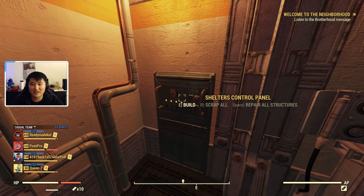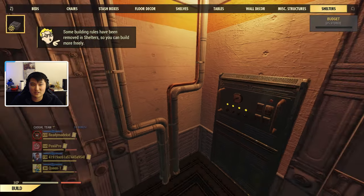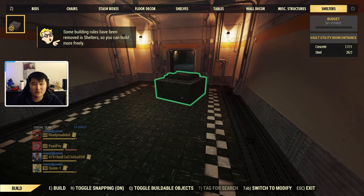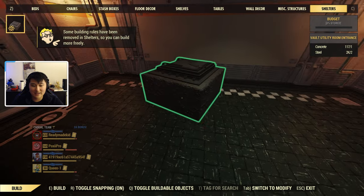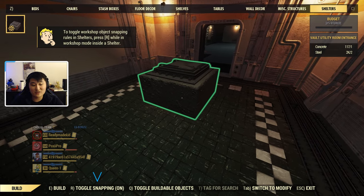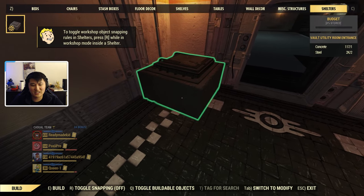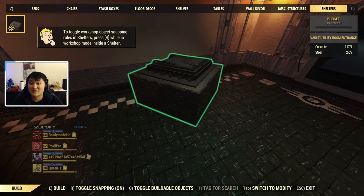This is what the free shelter looks like as we enter — there's a little lobby floor and a control panel in the back. This panel allows us to prepare our structures and enter build mode. In shelters, some building rules have been removed. In the bottom left you can see 'Toggle Snapping On and Off,' which is a shelter-only feature. It allows us to be more particular and specific with how we place things, so it doesn't always have to snap.